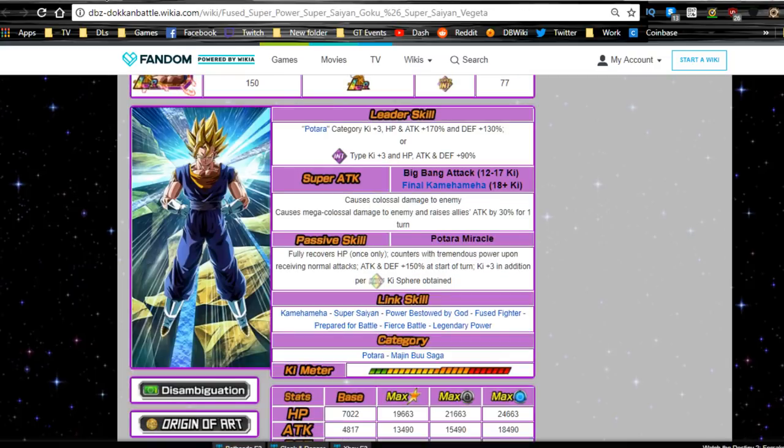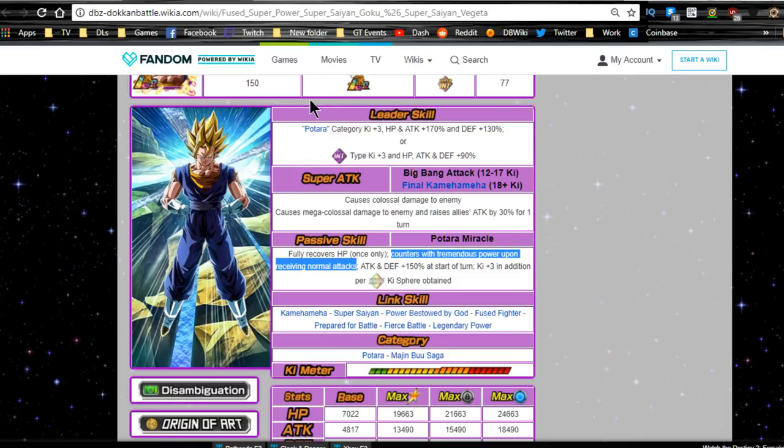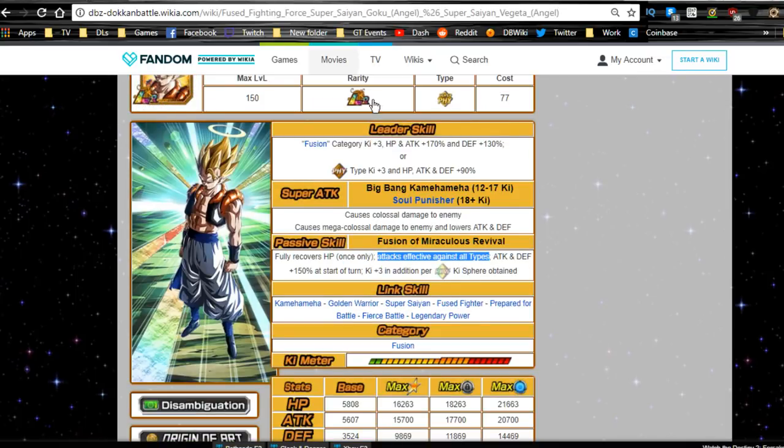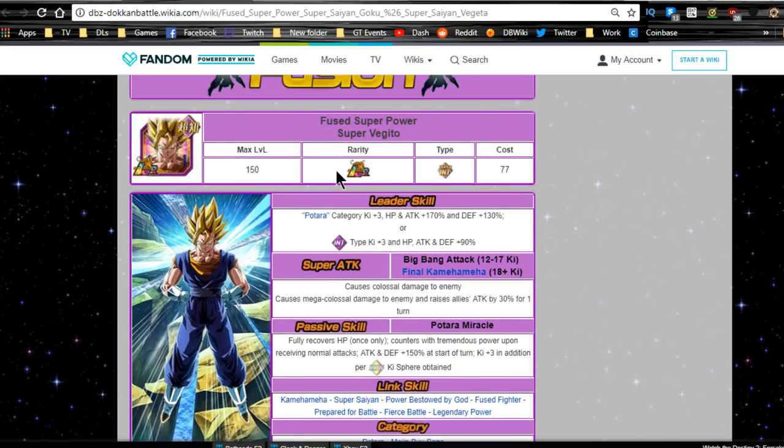Both fully recover HP upon transformation. The key difference in their passives is that Vegito counters with tremendous power upon receiving normal attacks, while Gogeta is just effective against all types. If Vegito is getting attacked and triggering those counters, his damage output will supersede Gogeta's. ATK and DEF +150 at start of turn with Ki +3 per rainbow orb is the same for both.